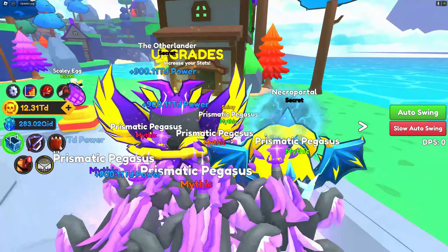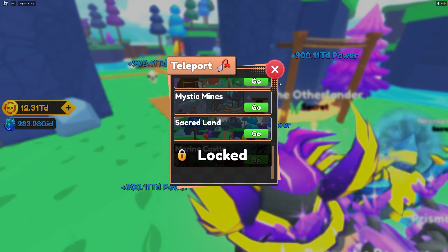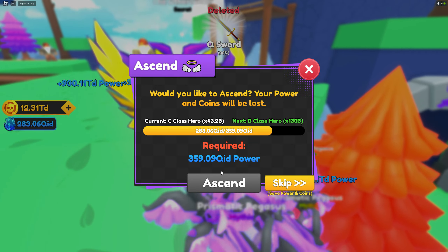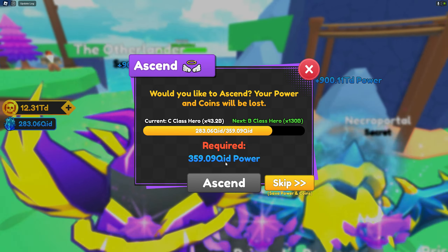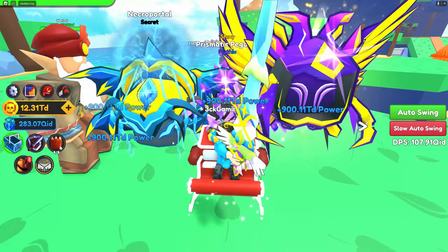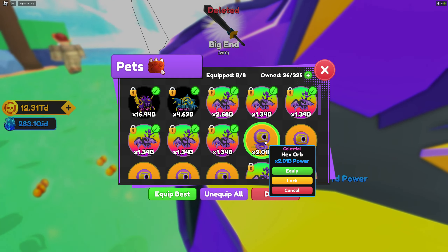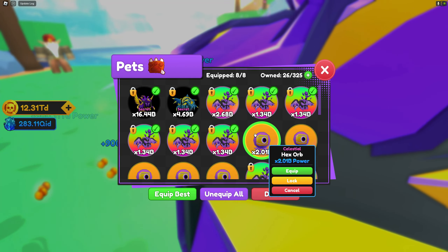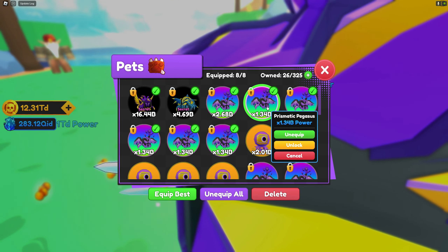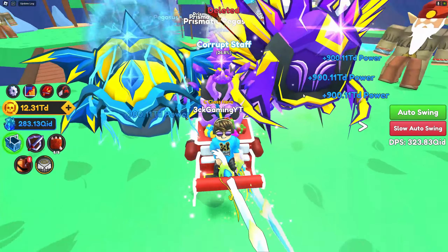We're gonna move to the next area because it says we have a new area called Marine Castle, which is probably at the end. I'm so close to ascending again — I just need 359 QID. Look at all these pets I have right now. I can get a lot stronger if I equip my legendary celestial, which gives me 2.01 billion power, but I'd rather equip the prismatic pegasus because they're all mythic and they look so cool.